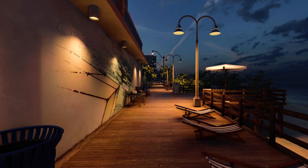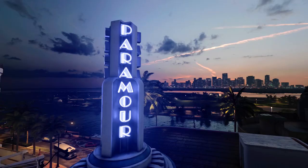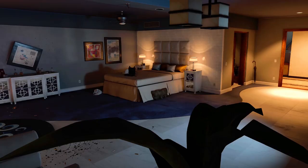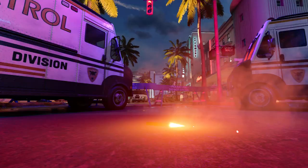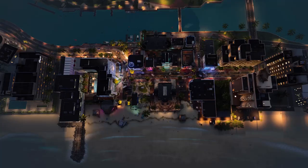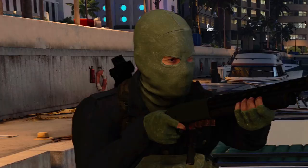Miami is a standard 6v6 map that takes place in, well, Miami. Moderately open beaches and streets tie together various enclosed shops and buildings full of close quarters combat. Because of this odd mixture, Miami ends up as one of the largest feeling maps in a game that also features a literal armada. This is the map's full bounds, and now this is the bounds that everyone actually plays on. Turns out there's a marina here. Who knew?